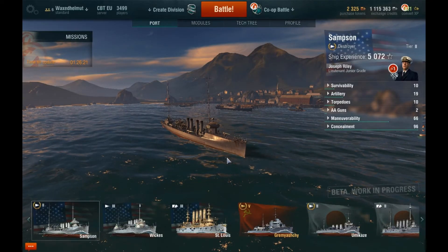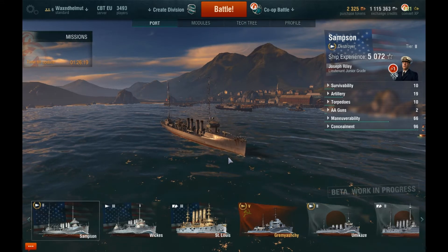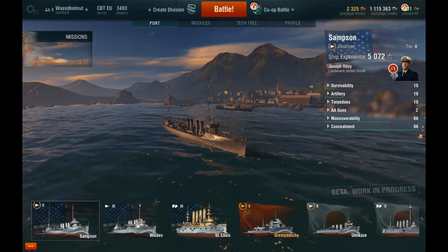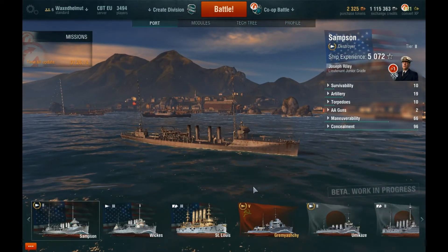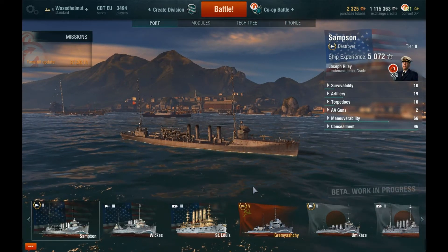Hello everyone, my name is Dee Dee. Welcome to another episode of World of Warships, talking about the Samson Destroyer — an American Tier 2 ship you unlock directly after the Erie Cruiser at Tier 1.